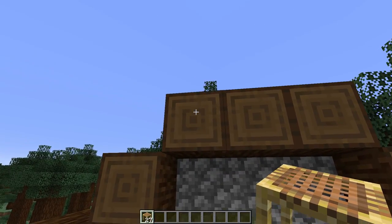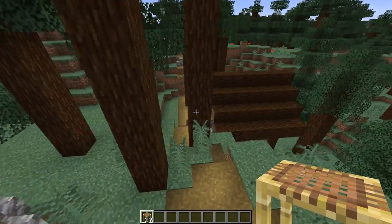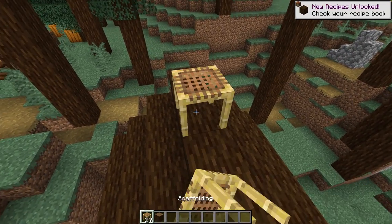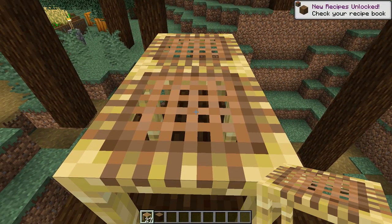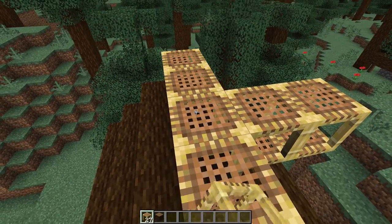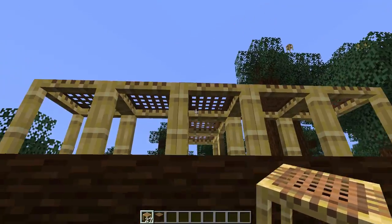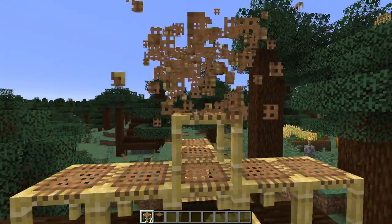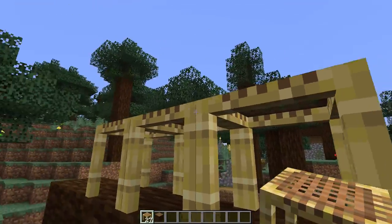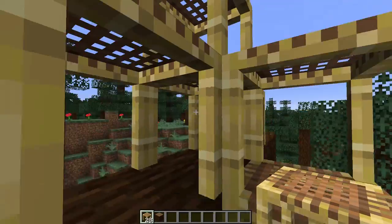What I first thought was that you could place it on the side of blocks and you would need to shift-click, but you can't. One thing I did notice was that if I place it and want to place one on top, it goes to the side instead. But if I do it from down here, it places on the top. My guess is that you need to hold shift to place it exactly where you want without it being directional.